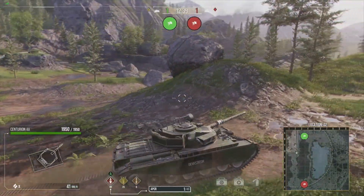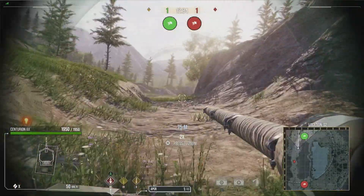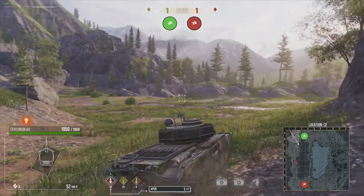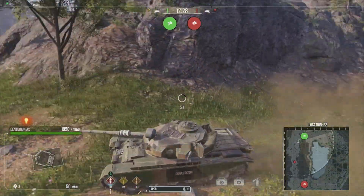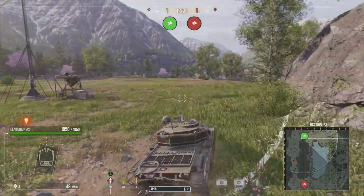Obviously if you start taking fire or losses you can just fall back to around behind this mound, or fall back around to behind this corner, or even behind the mound over there. But we're going to move on to the middle section of this map.